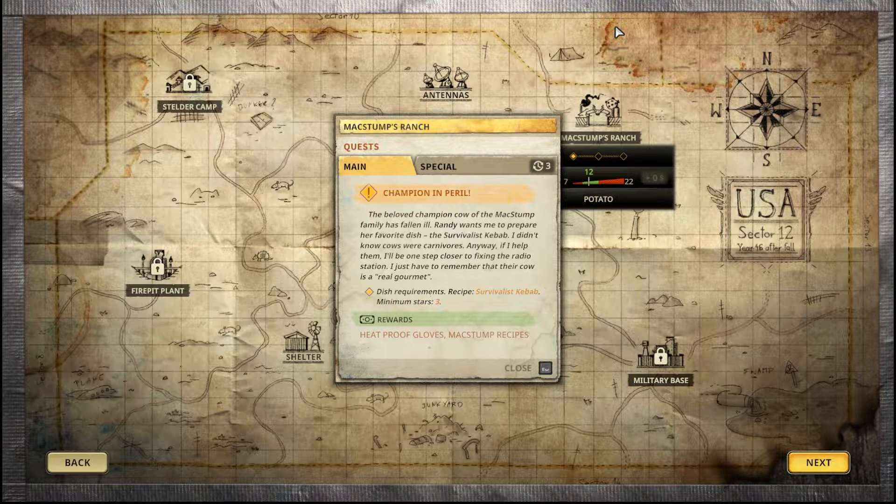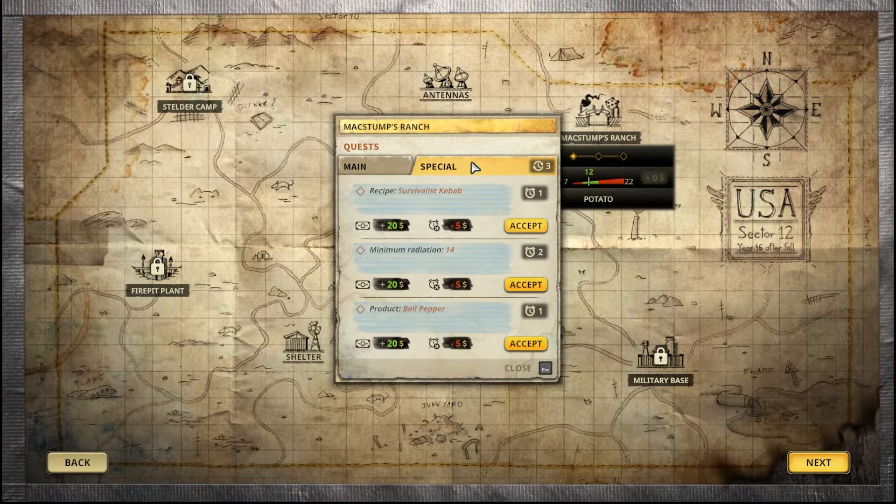Champion in peril: the beloved champion cow of the Max Thump family has fallen ill. Randy wants me to prepare her favorite dish — survivalist kebab. I didn't know cows were carnivores! If I help them, I'll be one step closer to fixing the radio station. We need three survivalist kebabs, and we'll get heat-proof gloves and Max Thump's recipes. We're already making this, but I don't know if we're keeping the radiation in line.